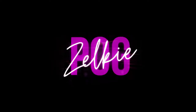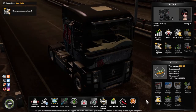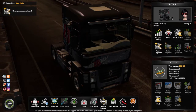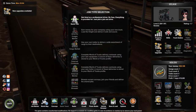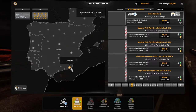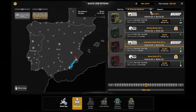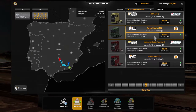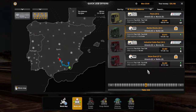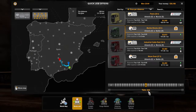Hello, welcome back to another video of Euro Truck Simulator 2 with me, Zalke, as your friendly truck driver. I'm under Solo's company, and even though that's the case, I still don't own one, so we'll have to go hit the job market and have a quick job and earn some money. Our last destination was Almeria, so we'll start from Almeria. We're gonna deliver marble blocks, 22 tons, for 3,600 euros. Let's go ahead.